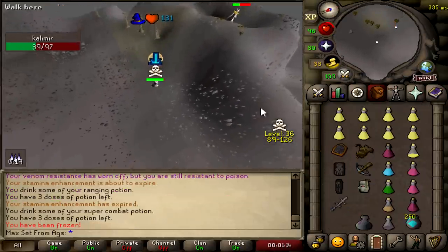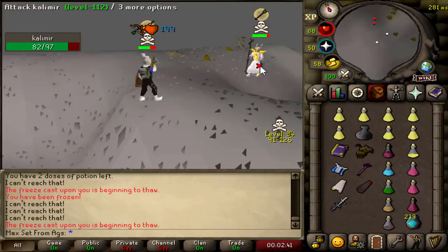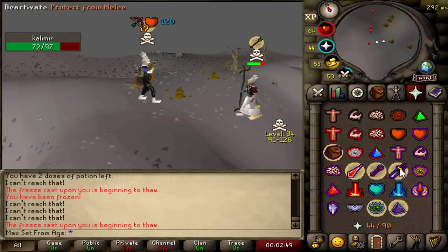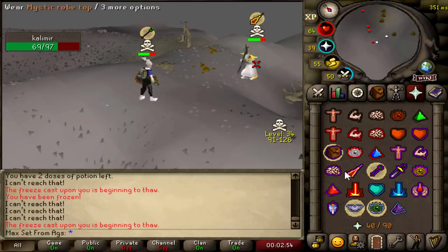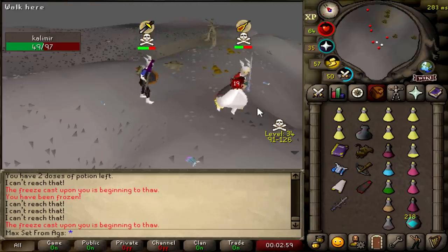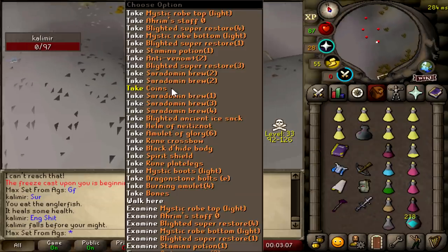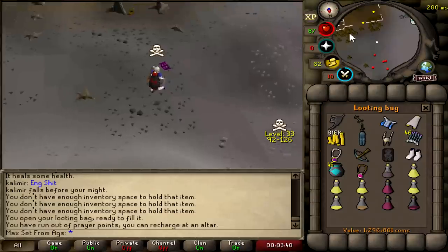He froze me, damn it. 52 for the KO — that's exactly what we like to see. He just drops the sure. I have no idea what he's saying, but I'm going to pick up all his loot. Good fight man. 1.3 mil — we take those.